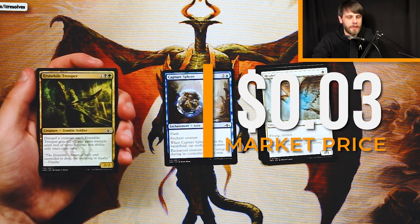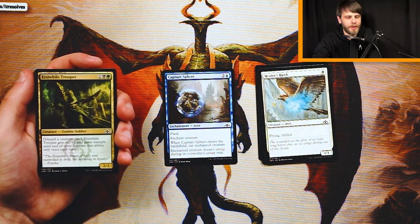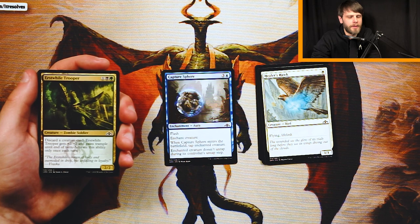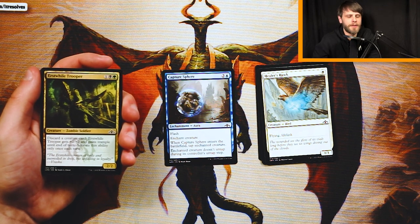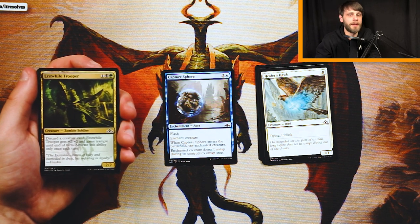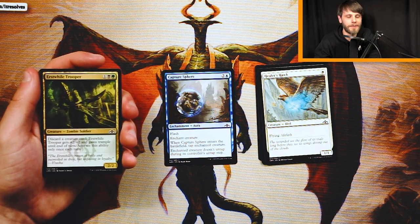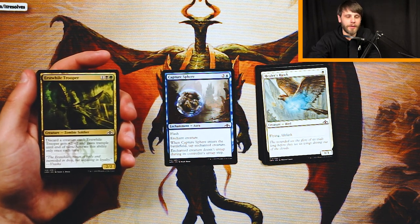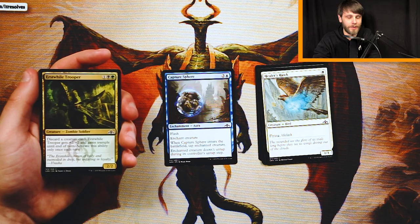Erstwhile Trooper is a 2/2 for one, a black and a green. You can discard a creature card — it gets plus 2/plus 2 and gains Trample until end of turn, activatable only once each turn. I found this card a little bit underwhelming. It does help trigger Undergrowth, which is nice, but you're discarding creature cards, and creature cards are how you win in Limited. You can invest a lot in this and hopefully get a lot of damage in with Trample, but if they just have a removal spell, you're opening yourself up to getting two-for-one'd, three-for-one'd. I don't love it. Definitely not a pick I would take.